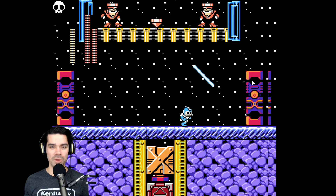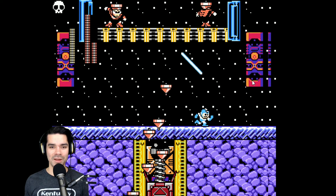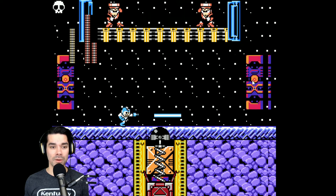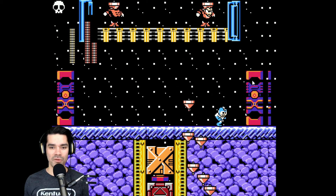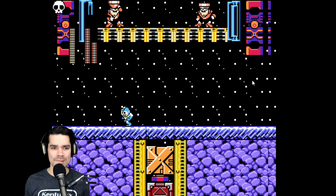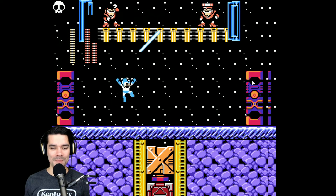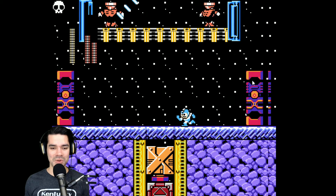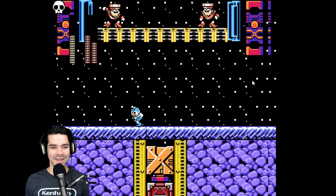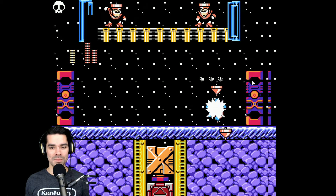We can hit them by ricocheting off of these walls, and all we have to do is go back and forth to avoid the falling tops. We're not at risk of running out of weapon energy because it's our only weapon, so we have infinite. Something in the middle bottom is shooting... what is that? They've got two separate life bars because there's two of them. Let's just keep doing this.